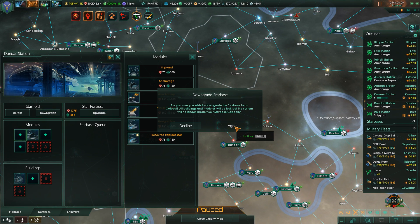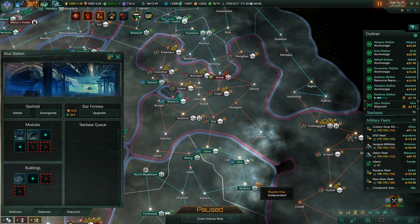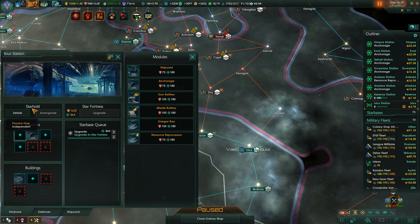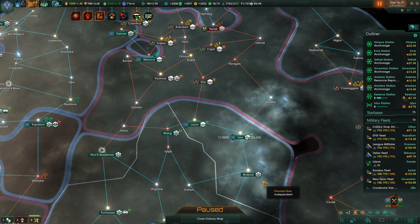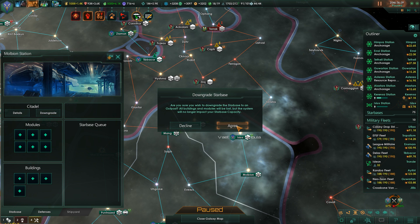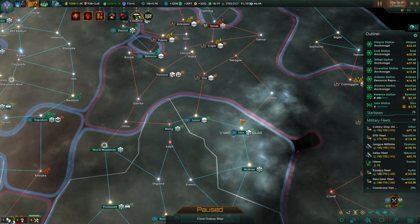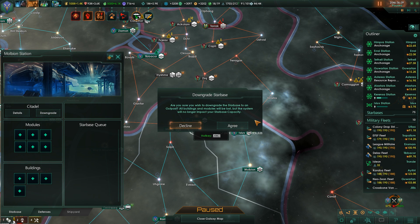Actually, let's just downgrade the whole station. This one we don't want to - but I will dismantle that. Go ahead and upgrade that - you can be upgraded. Since there's a border there, may as well. Let's upgrade you. Let's go ahead and downgrade - I don't need you anymore. Nah, we're not going to need that - just downgrade it.